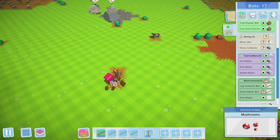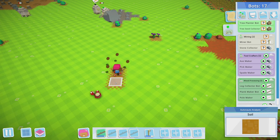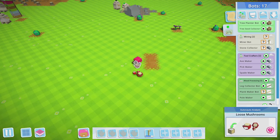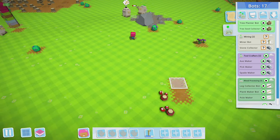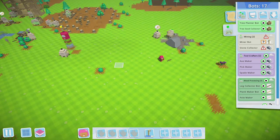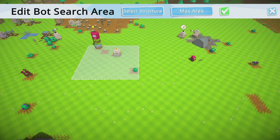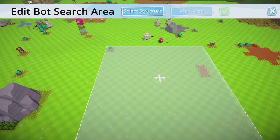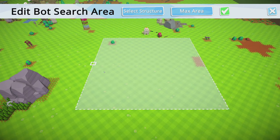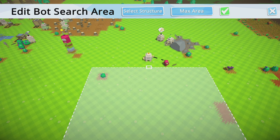We just stick the mushrooms — but then how do more grow? It doesn't look like there's anything left there. We're definitely going to have to do the lesson on that one. All right, so the max area — we'll do one tile in from the corners so that if berries pop out to the left or above, bots can still be in range to collect everything.